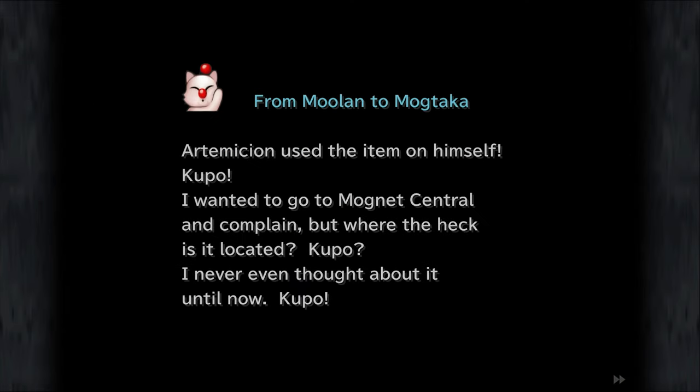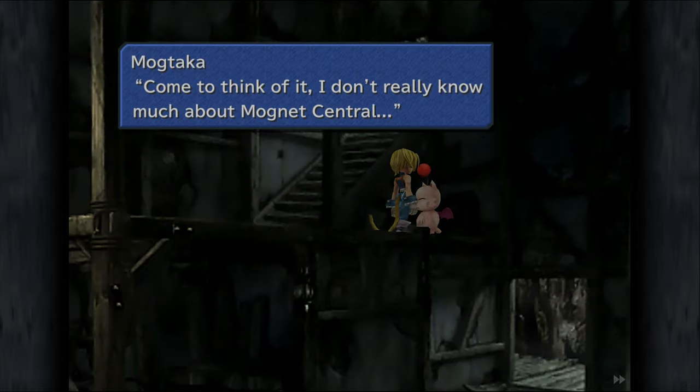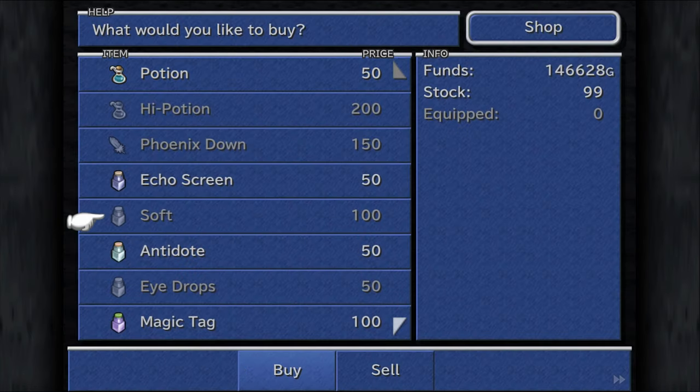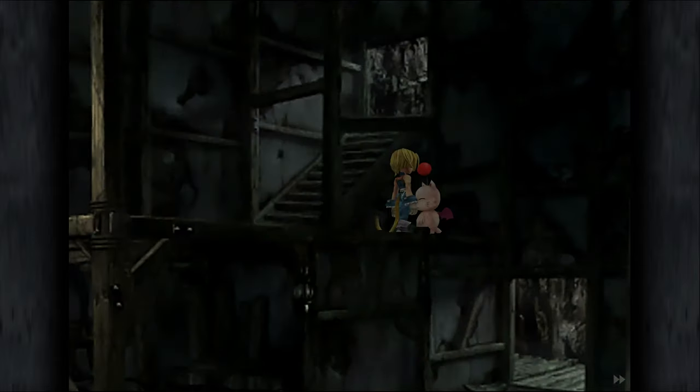Atomistin used the item on himself, bro. I wanted you to go to Magnet Central and complain, but where the heck is it located bro? I never even thought about it until now bro. Come to think of it, I don't really know much about Magnet Central. Okay, so no more stuff — nothing important, not really.